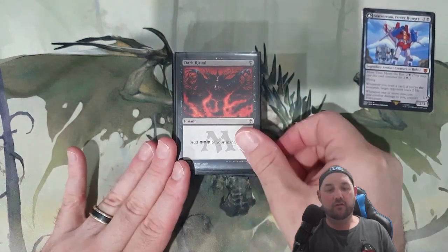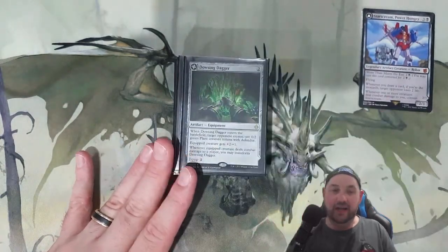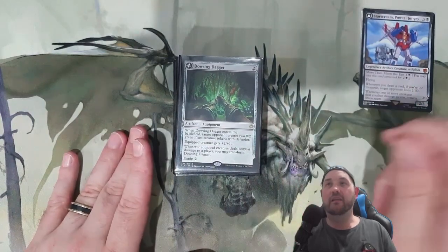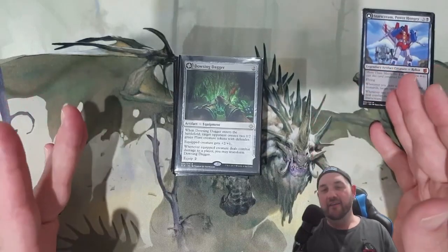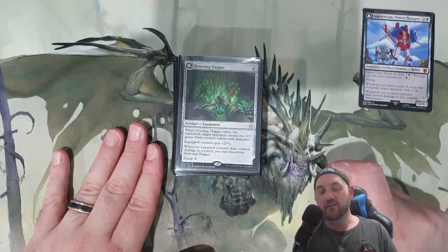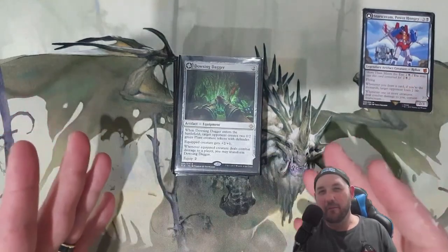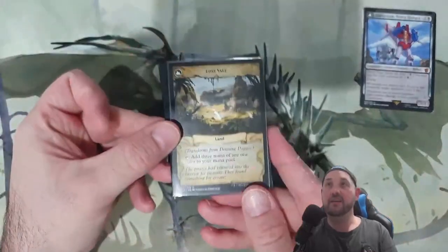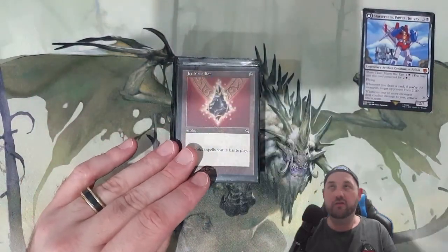Ramp: we have a lot of draw spells we're trying to get through, so a little bit of ramp. Dark Ritual: great for that burst of mana. Wayfarer's Bauble: to get that swamp out. Arcane Signet: two-mana mana rock for black. Dowsing Dagger: the only equipment I'm playing — be mindful that if Starscream is flipping, equipment will fall off, so things like Commander's Plate didn't work. But Dowsing Dagger triggers on combat damage, turns into a land on the other side, and we don't care about giving our opponents creatures because they can't block Starscream. It adds three mana of any color — fantastic.